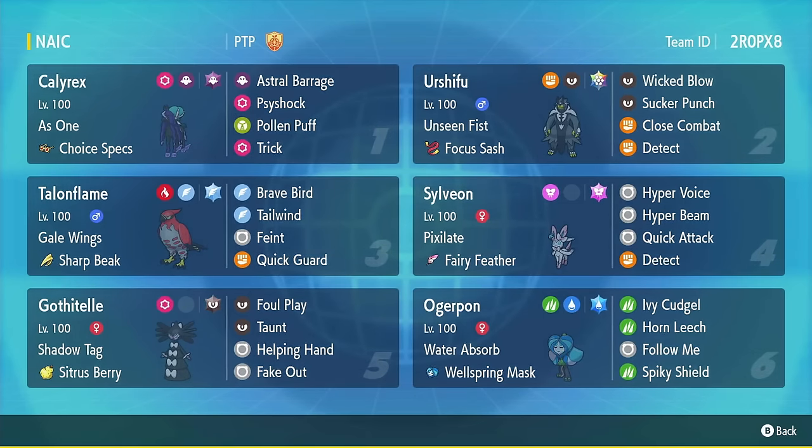Another cool pick on this team is Gothitelle. Gothitelle is great on this super aggressive team because you can trap something on lead and then just hit it with a Fake Out plus Choice Specs Terra Ghost Astral Barrage, and there's basically nothing they can do about it — they can't swap into their Ferrothorn, for example. And you can get a lot of powerful pins like that. If they go for Protect, you could do Gothitelle Urshifu, because we have a Dark Stellar Terra Urshifu with the standard set and a Sash, which can just break through Protects on lead.